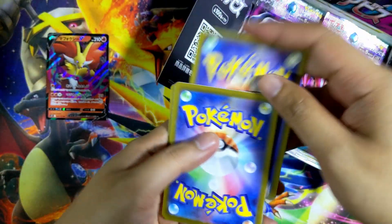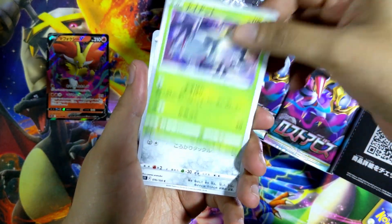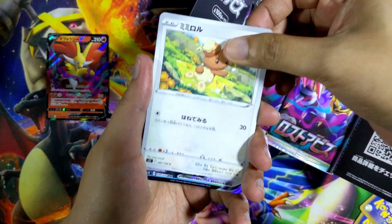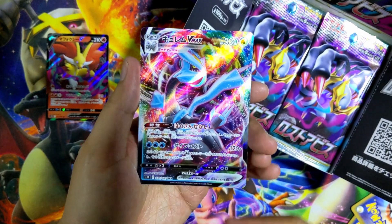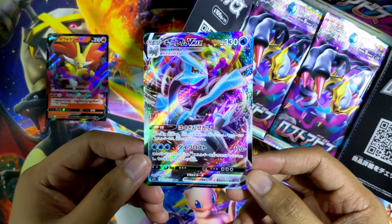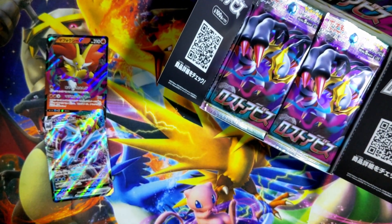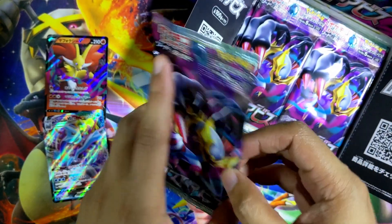One to the front and let's see what's in this one. We have a Nuzleaf, Durant — that's a very nice Durant art. Ferroseed, Buneary. Oh yo — Kyurem VMAX! That is awesome. I forgot that there's a Kyurem in this set. That is really nice, super sick. Kyurem is also one of my favorite legendaries — I just really like Gen 5 legendaries.